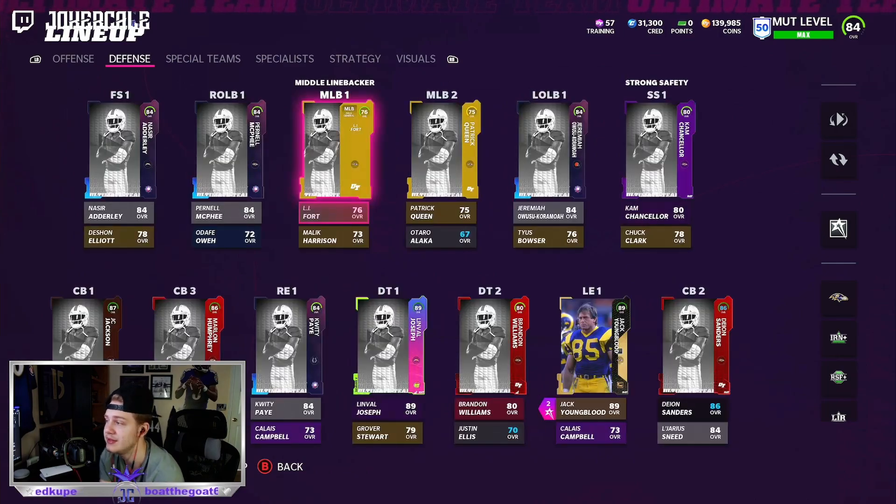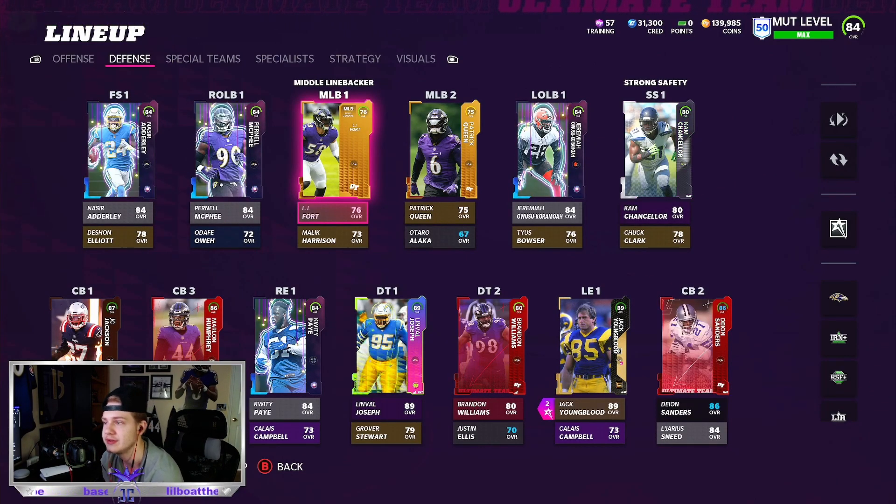Let's hop into the defense — it's not as crazy but it's still very good. We have 84 overall Nasir Adderly, one of the best cards in the game right now. Pernell McFee and the linebackers are just there to fill cams. Then we have Jeremiah Uwusu-Kormoa — he's kind of expensive, like 40-50k, but he is one of the best edge rushers in the game in my opinion. He went absolutely crazy last night — we played head-to-head for around eight hours, and I'll show you the first game in this video.